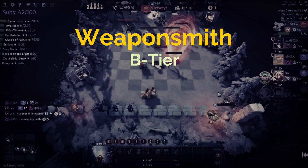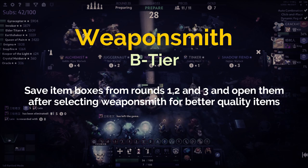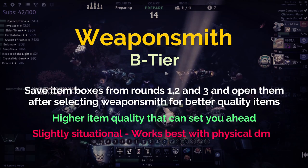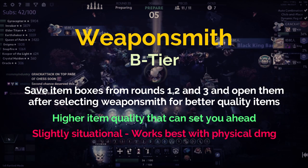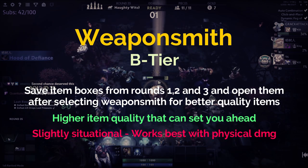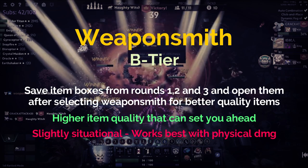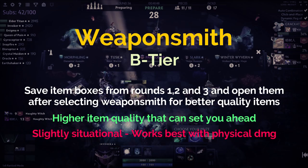The best way to use Weapon Smith at round 10 is to save your boxes from rounds 1, 2, and 3 and not open them until your Weapon Smith has been activated, for maximum value — increasing the quality of as many items as possible. Weapon Smith really only shines with a few specific compositions that are physical damage oriented, such as assassins and knights, as most tier one items being promoted from tier zero are things like Hammer, Javelin, and Broadsword that really benefit off physical hyper carries.